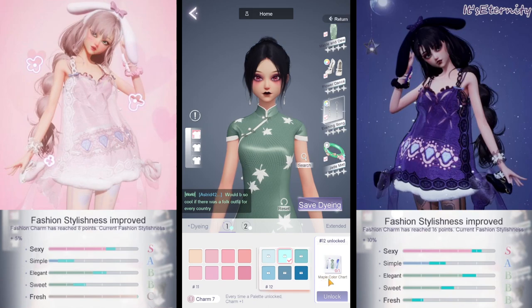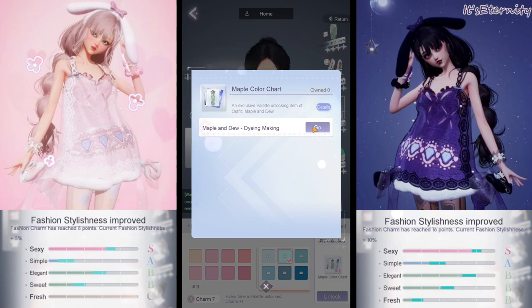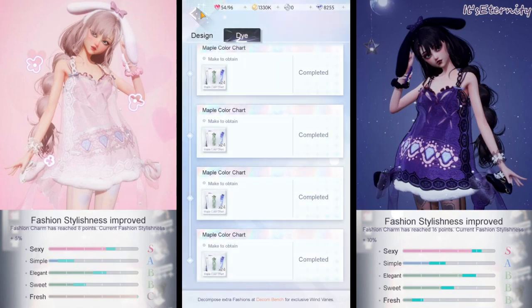We're gonna need the color chart because we do not have it, so let's go obtain it. This is a suit that we crafted, so we can also craft it another time to dye it. What we do with the copy is we decompose it at the decomp bench. Let's make the last piece and decompose it.